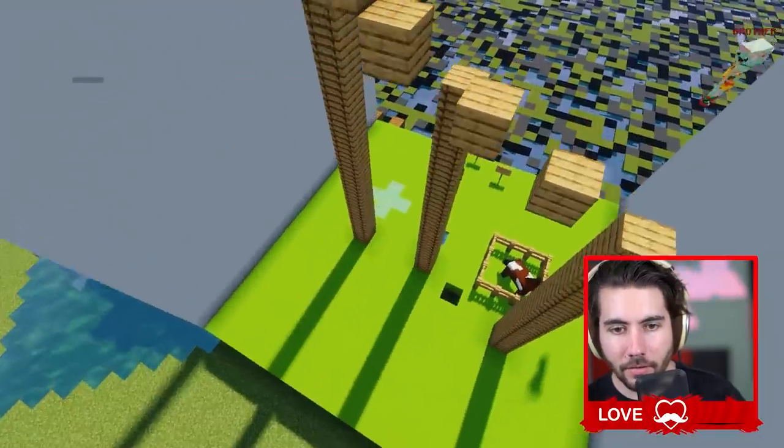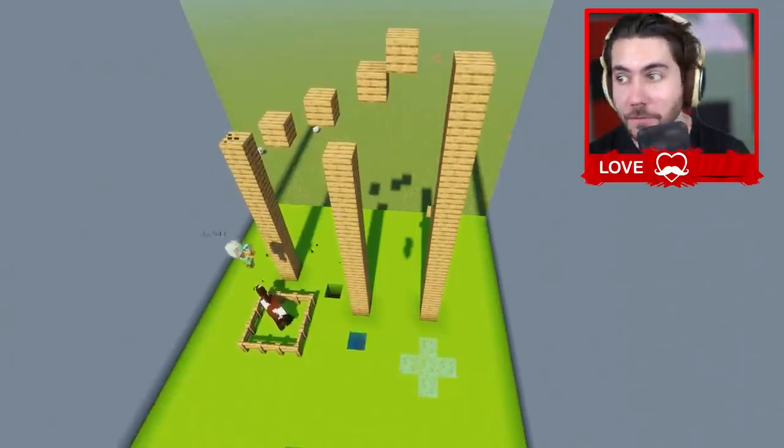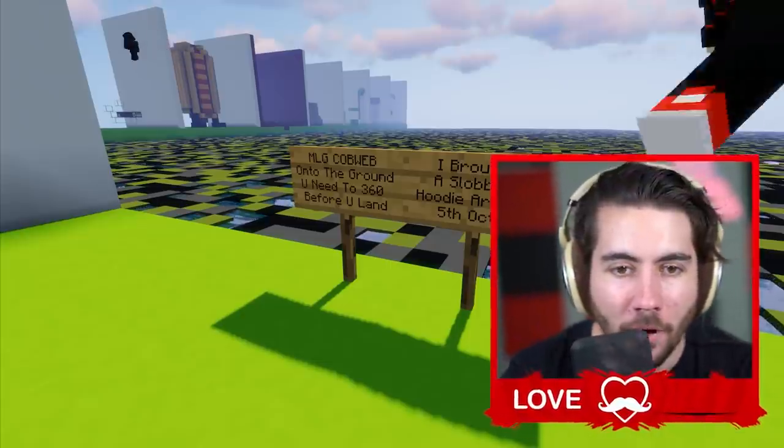Level two - let's see what you got. Multiple block clutches. This is going to pop down onto that slime block. Boom, there it is. This guy's ready. Level four - MLG cobweb onto the ground.